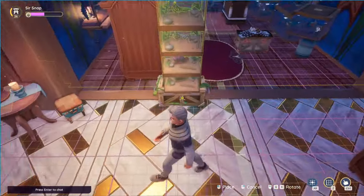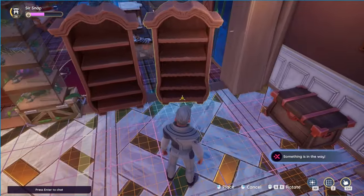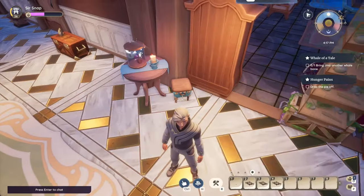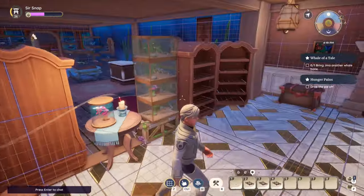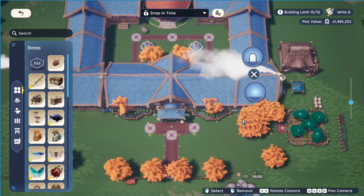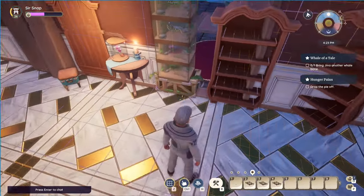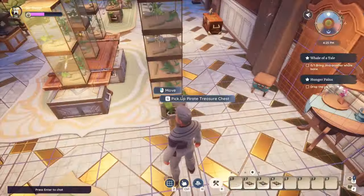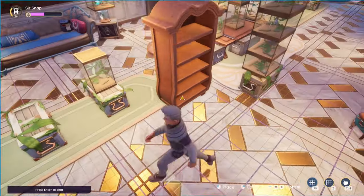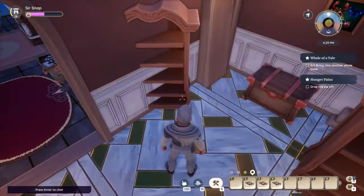Go to editing mode, change it to open concept, escape — boom, done. Now we can place pretty much anything we want in the wall however we'd like. There we go. Now just change the wall type back — boom. Pretty easy. And it's easy to get everything unstuck too, so no worries there.